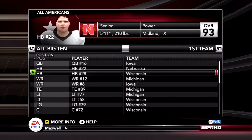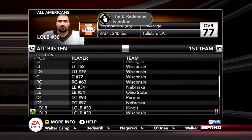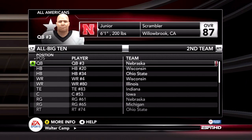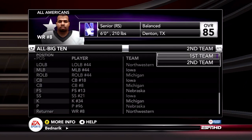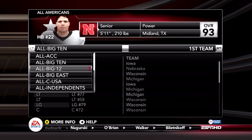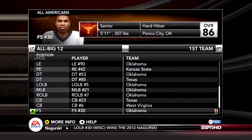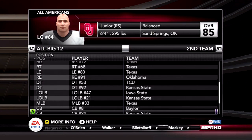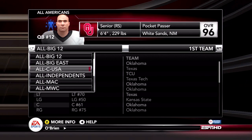All-ACC, All-Big Ten. Wisconsin's whole entire offensive line basically got All-First-Team. Ohio State has the best secondary in the country. How did Taylor Martinez finish third in the Heisman and only make second team All-Big Ten? That doesn't make sense. Oklahoma of course has all the Big 12 members, along with Kansas State filling up that squad.